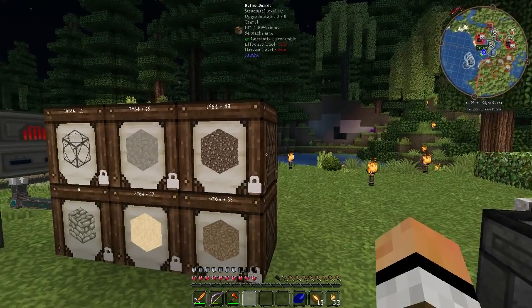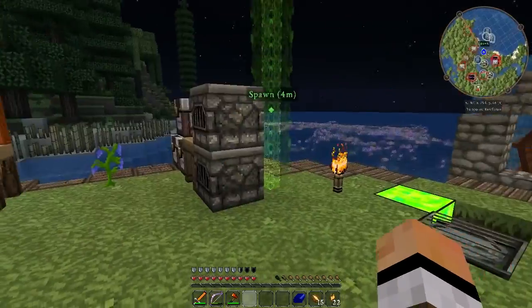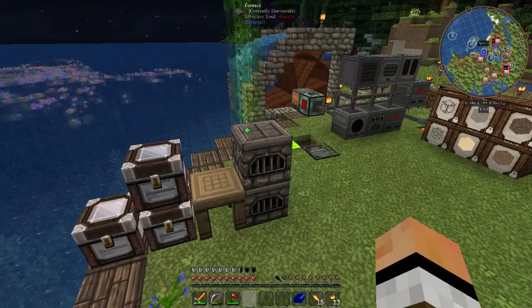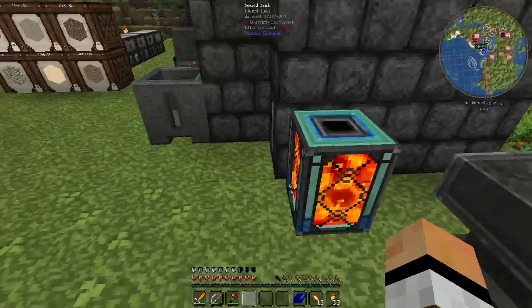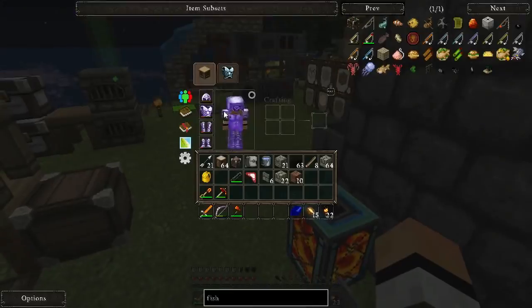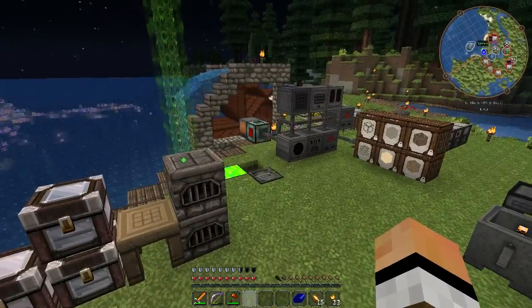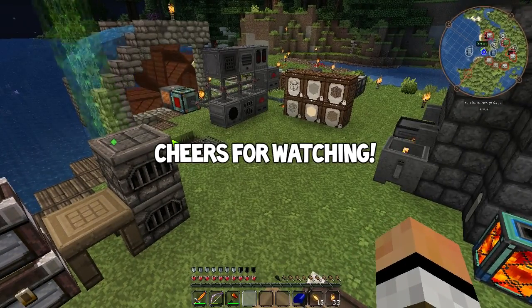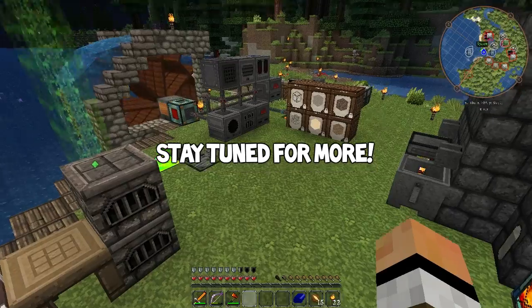That's going to be it for the episode guys - I hope you enjoyed. Next episode, there are quite a lot of things which I want to do which require stuff like glowstone, nether quartz, and nether brick. So next episode we are going to visit the nether, but we'll need to go get some better armor first. Thank you guys so much for watching this episode of FTB Infinity Evolved and I'll catch you guys on the next episode. Stay tuned - cheers dudes!